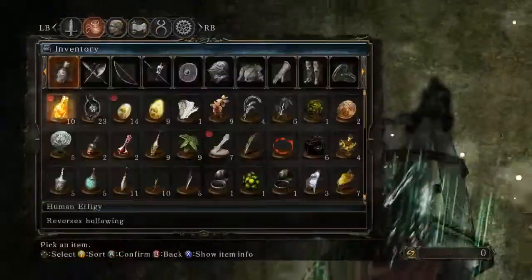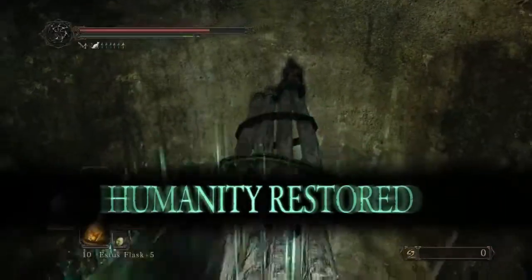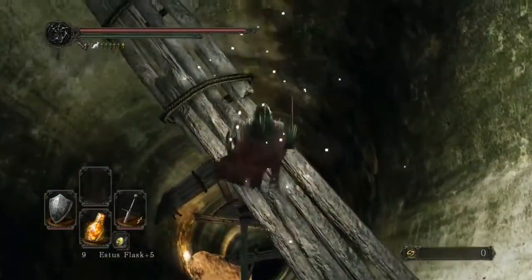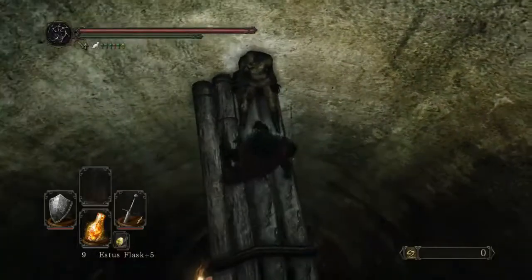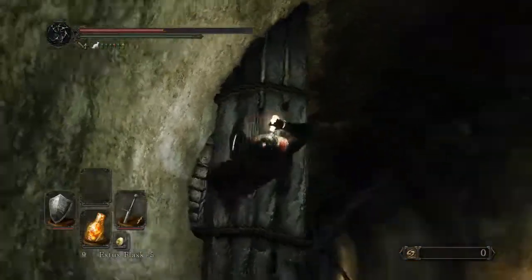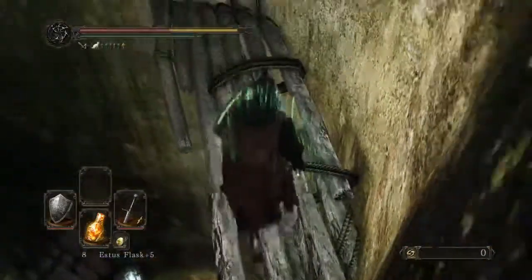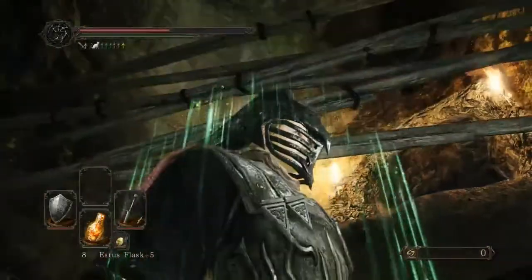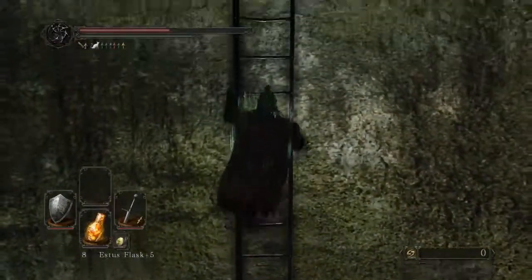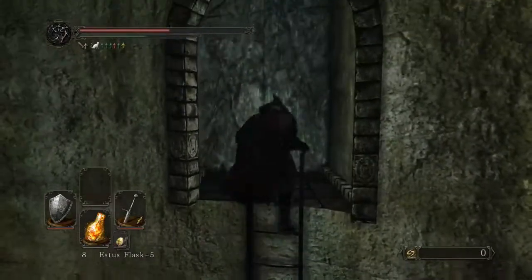This next drop is going to be very tough to make — nearly botched it there. Well, it's not necessarily tough, it's just that it'll kill you if you don't land it right. Remember that this ladder is just opposite there, so you can't jump to it from there because of those boards. Anyways, head up here. Now there'll be a door which requires the Forgotten Key, which we'd already collected.